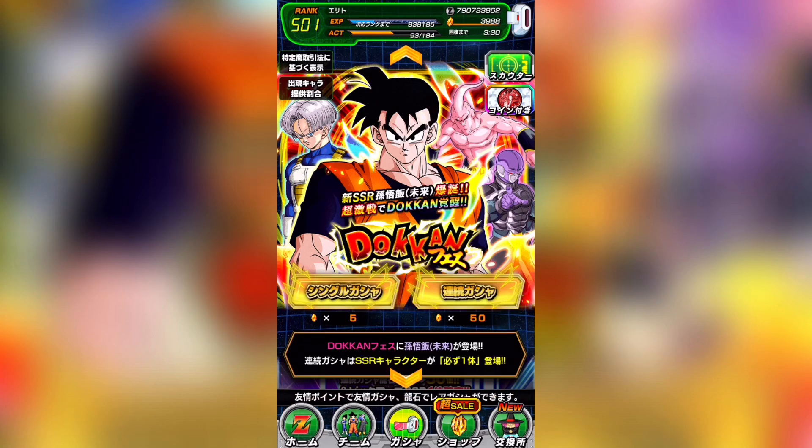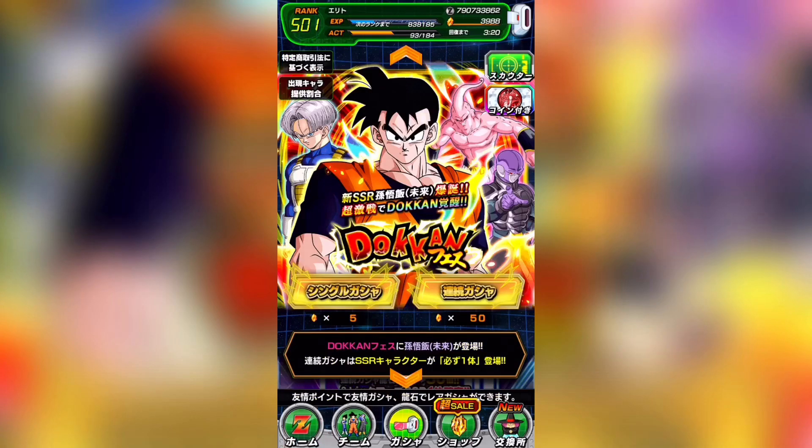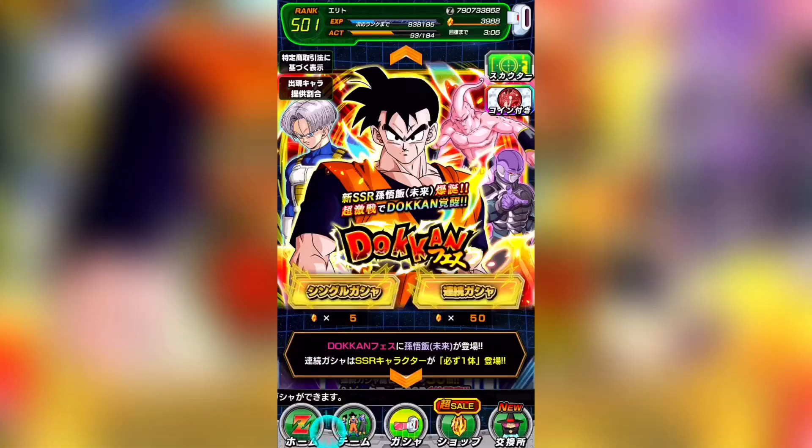Personally, I did one multi on this banner. I got another copy of Future Gohan, which was actually the only leader I didn't need — but no big deal. Actually wait, I'm on a different account now, so I got Super Buu and Physical Vegito on this account. It's hard to keep track of things sometimes. Anyway, that's the video.